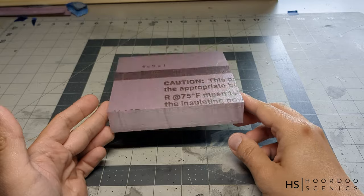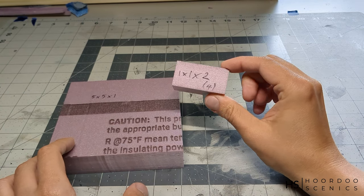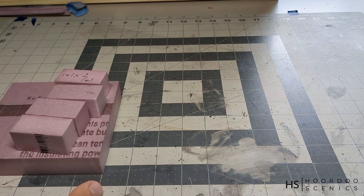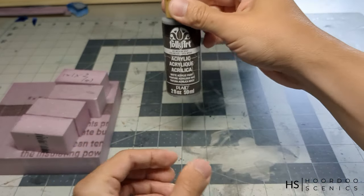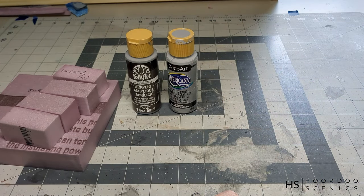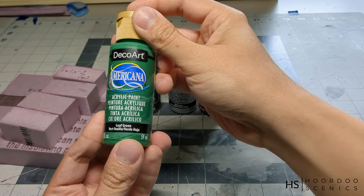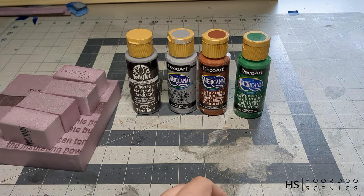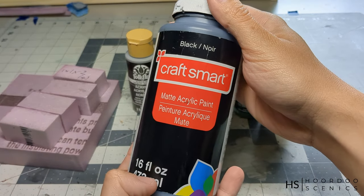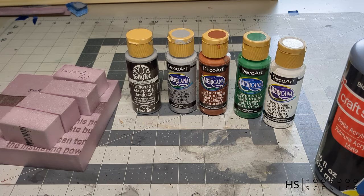Before we start building, let's take a look at the components that we need. We're going to use some foam — here I have a 5x5 block cut from pink foam, 1 inch thickness. Then we're going to need 4 blocks of 1x2, cut beforehand using a foam cutter. Then we're going to need some paint: a medium grey, a lighter grey — I'm using slate grey here — then some sort of brown (I'm using burnt sienna but any brown will work), some green (leaf green is what I had), a white, and of course black for base coating. Ideally use a matte black.